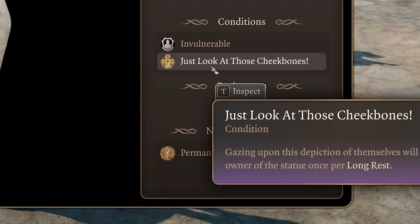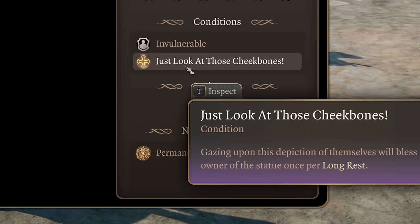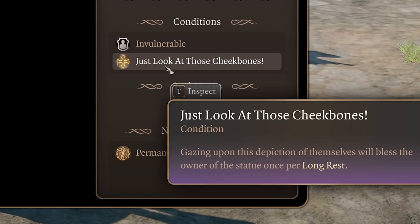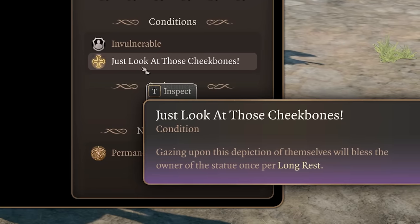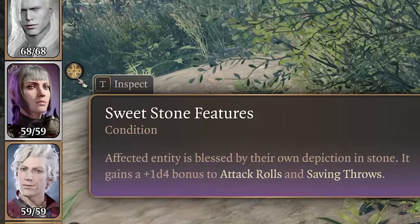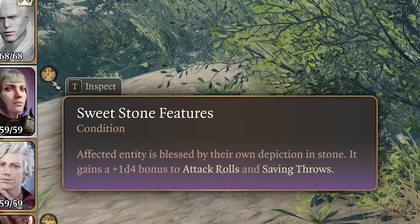Number sixteen is Look at Those Cheekbones. The statue you can purchase from Boney now casts a unique version of Bless with a custom description and name. The statue itself has a condition called 'Look at Those Cheekbones,' which grants its owner the permanent buff 'Sweet Stone Features.' This is a cool way to make the distinction between standard Bless and the statue's unique version.